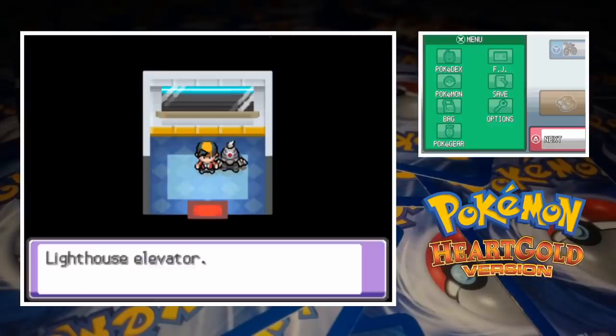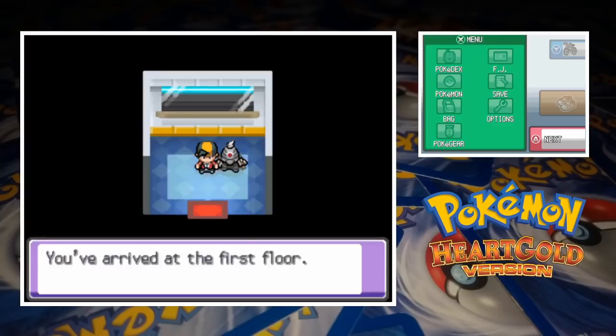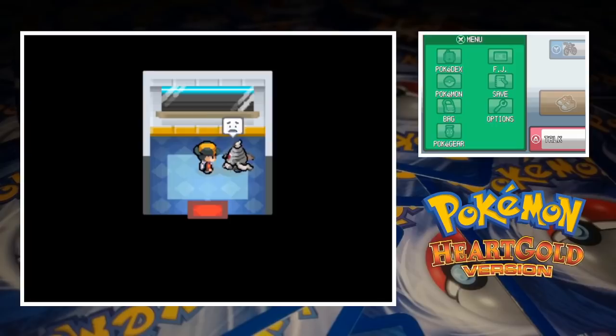Last time out, we took down Whitney's Swampert and Morty's Groudon to earn our third and fourth Johto Gym badges, and with our rival too scared to face us again, we've got a free run of the next few Gyms.